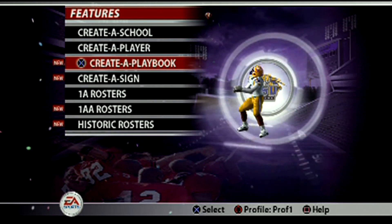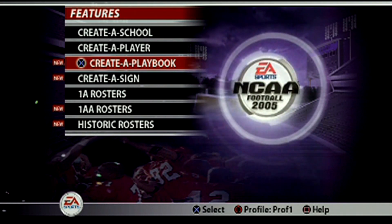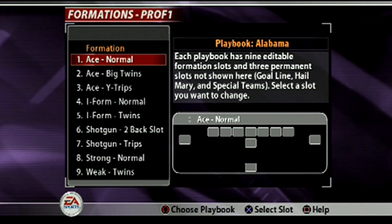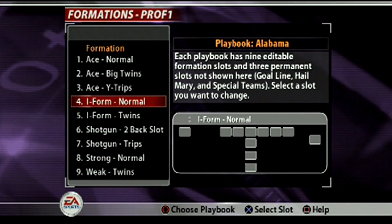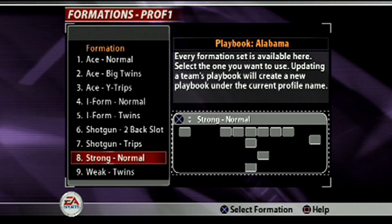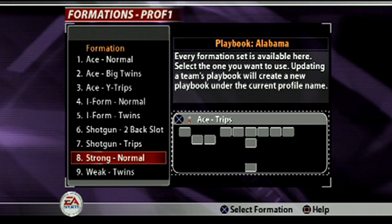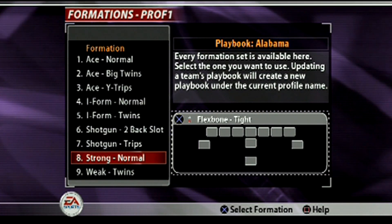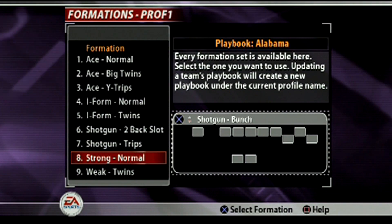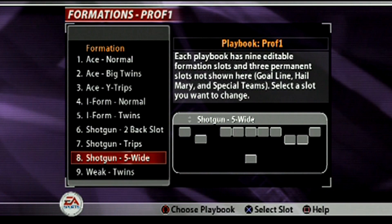They added create a playbook, which I like because I like to customize. I don't want to go too heavy option, too heavy run plays, or too heavy shotgun — I like to mix it up. You pick a preset playbook from teams like Alabama, Auburn, or LSU, and then you can take formations out and build a totally customized formation package. What I would do is take a playbook I already like and add maybe one to five formations that I really, really like.